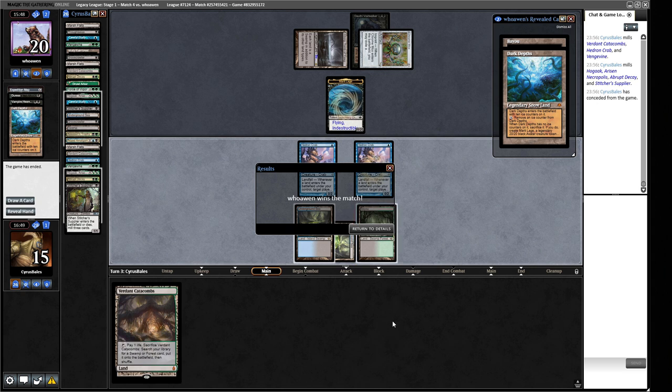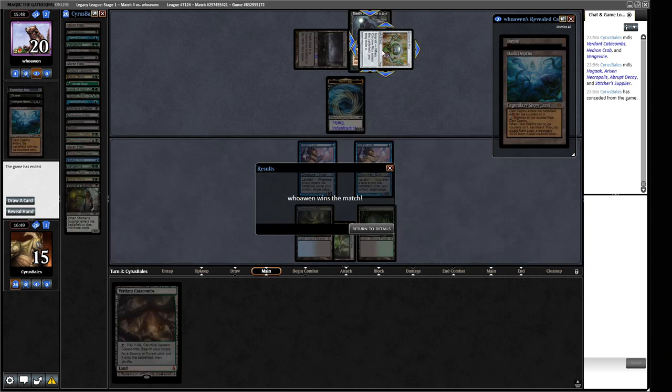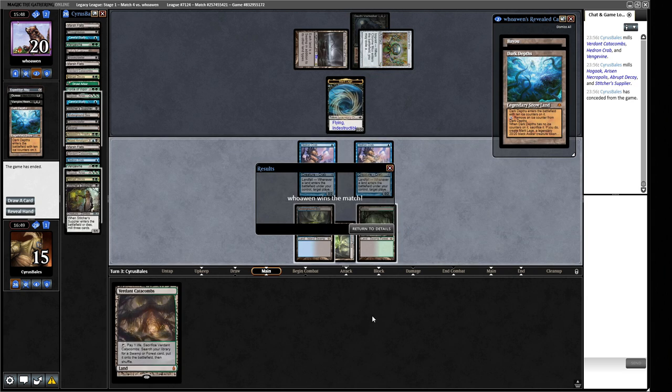I'm curious why they played the Chrome Mox there — I guess they were playing around Daze because they saw it previously. But I thought we were going to have an interesting game where they get the Dauthi Voidwalker and we have to try and win with what we have. But they just drew the thing and killed us, because their deck is doing something powerful and ours, to be honest, isn't. Alright, we've got one round to go to try and dodge 0-5, which I'd really like to try and dodge.